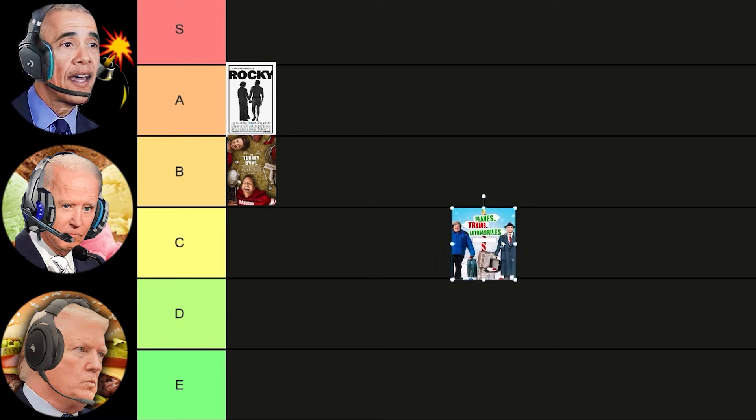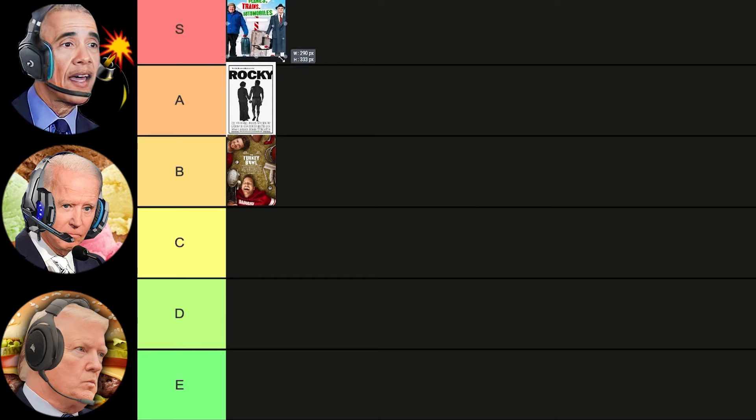Next up is a very popular classic — Planes, Trains, and Automobiles! Oh, that is easily S tier. No way it's any other tier. Yeah, I loved this movie when it came out decades ago, so I'm gonna put it in S tier. What is it, a documentary about vehicles? I'm so confused. Joe, you dipshit — have you really never seen that movie? It's a great comedy-adventure film about two men trying to reunite with their families for Thanksgiving, but the flight is rerouted due to a snowstorm. All right, next up is A Charlie Brown Thanksgiving. Literally everyone has seen this film, and Joe has had to at least once since he was 31 years old when it came out in 1973.